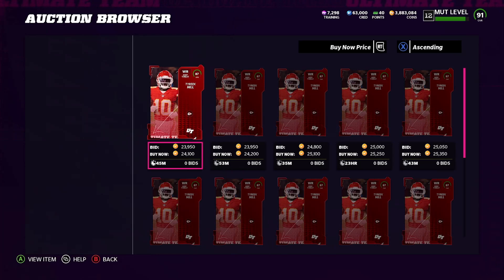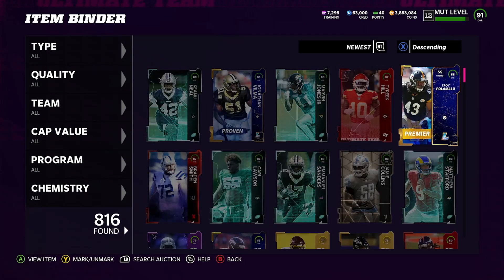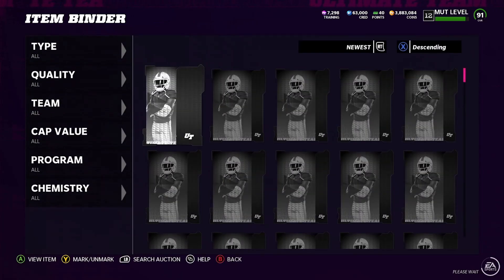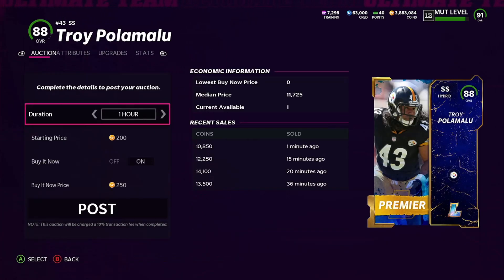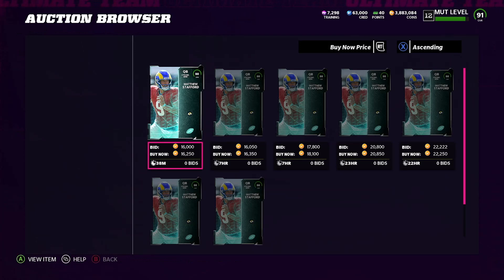Next one — Tyreek going for 24k, that is a super super dub. Already in this first row we're going to make our coins back, so we are up right now! Next: Troy Polamalu only listed at 28,000 — let's check what he's actually going for: 12k, 14k, 13k. We'll put him up for 15k and just take 15 for that. Next one: Super Bowl quarterback Matthew Stafford going for 16k — not bad at all.